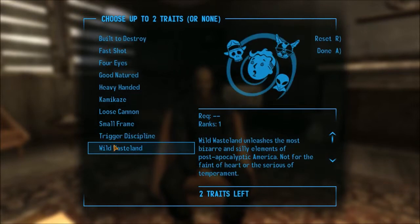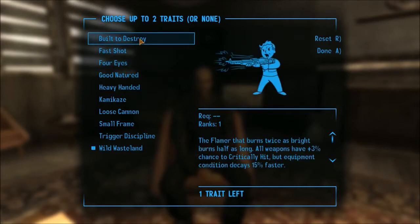This I always choose: Wild Wasteland. What that does is unlock things in the game that are hidden unless you have this perk. Like the Alien Blaster — you cannot acquire it without this perk. The Fedora, the reference to Indiana Jones — you cannot get it without this perk. So that's always a good thing to have.